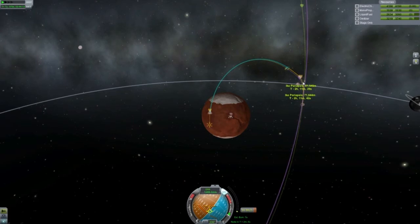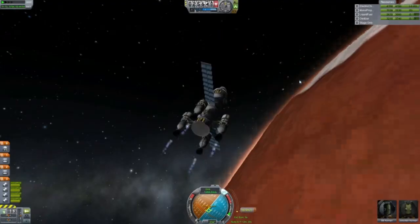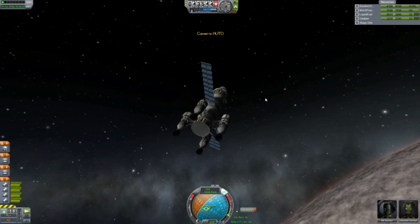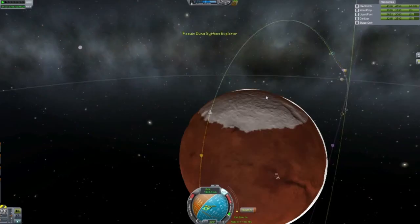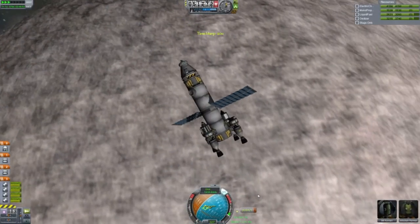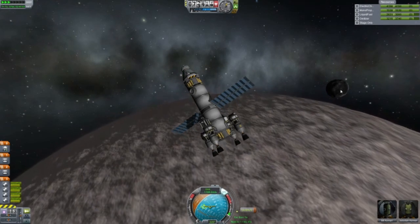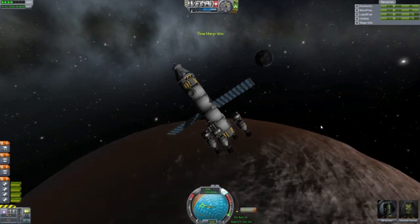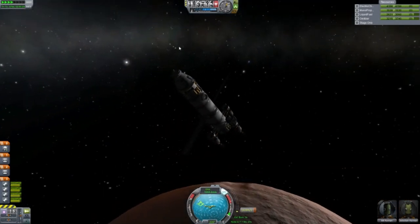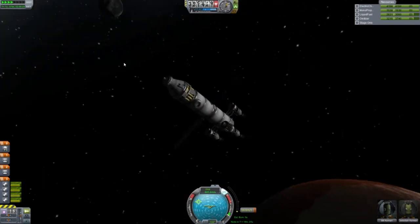It's going to be one heck of a maneuver if I can somehow pull this off — it's burning inside the atmosphere too, which is freaking brilliant. Off we go. Say goodbye to Duna, it's been quite the visit — it's time to go and meet your buddy. Take it easy Duna, it's been real, we'll come back sometime and visit.